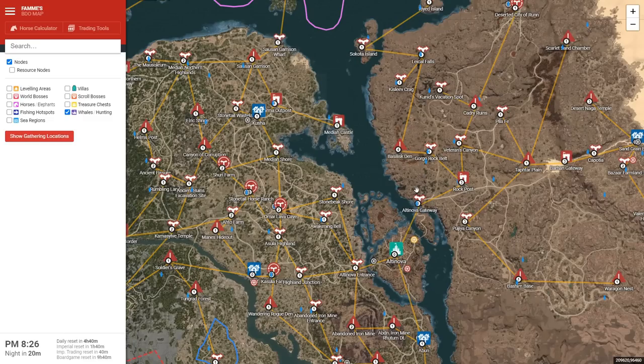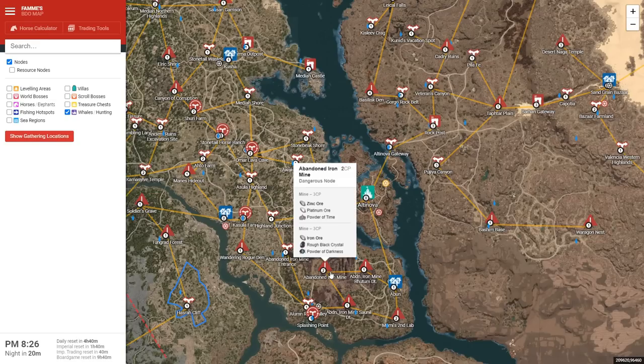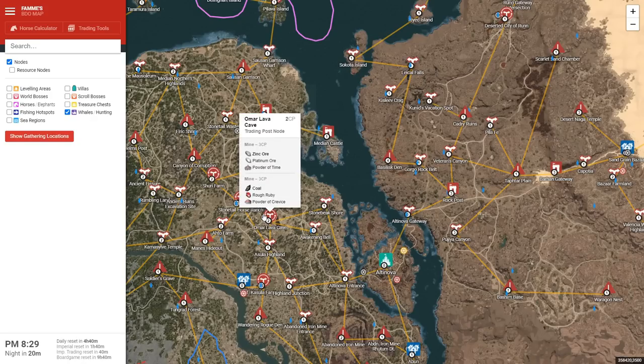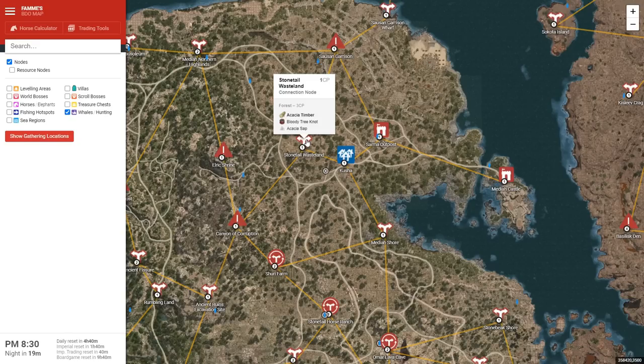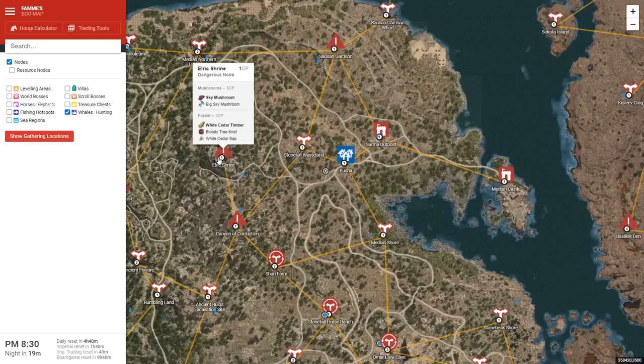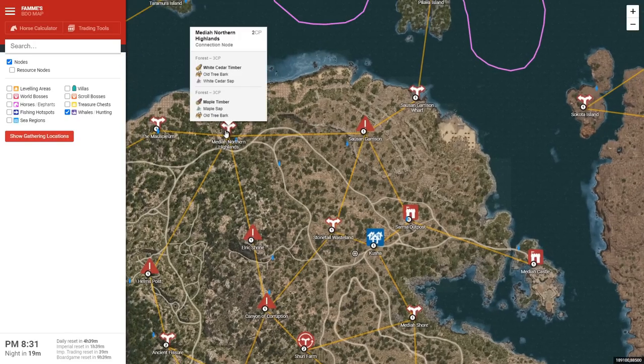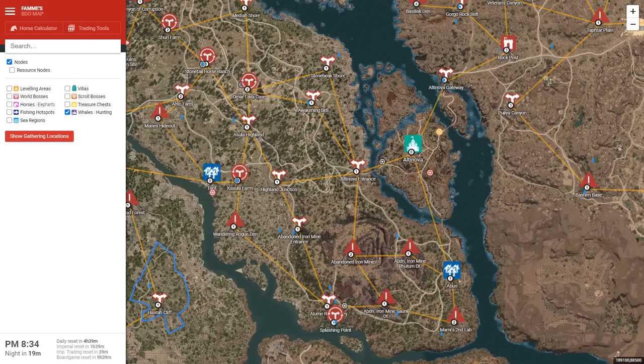Section 8: Altanova. Starting from Altanova, you start making a bit more money from your worker nodes. South of Altanova seems tempting with the abandoned iron mine, but I'd actually recommend holding off on that unless you really need the ore. My recommendation goes into acacia sap, white cedar sap, and elder tree sap. These are all in high demand due to the requirement for upgrading your ships to a caravel or a galleus. They're always on pre-order, easy to sell, and sell for a good price. Come west of Altanova, swing up to Omar Lava Cave, then Medea Shore and Kusha.